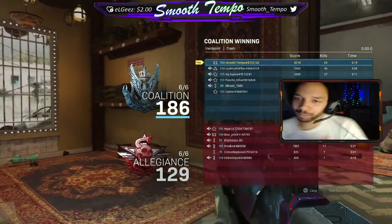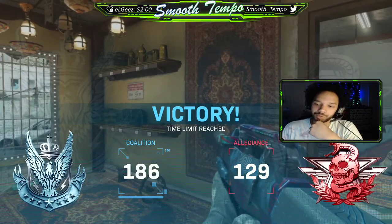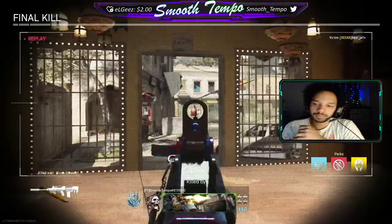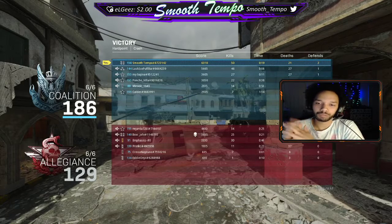We were just kind of rambling that whole game and we still dropped 50. I didn't get that much time on the hardpoint but my teammates were handling it so I didn't feel the need to play hard OBJ. Just kind of went around and kill-whored a little bit, but not a bad game — dropped 50 and 21, over a 2.0 KD, so we're sitting pretty.